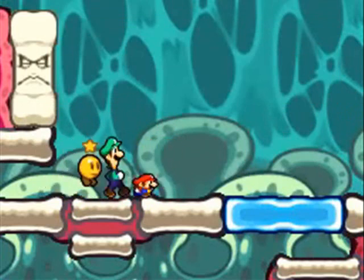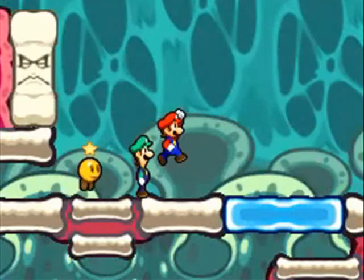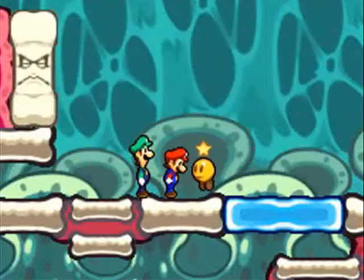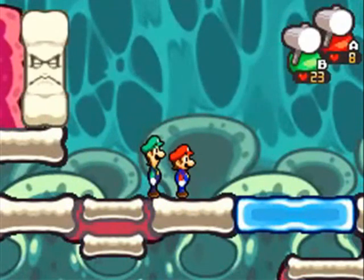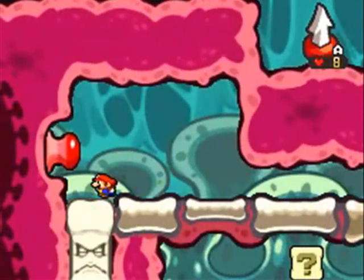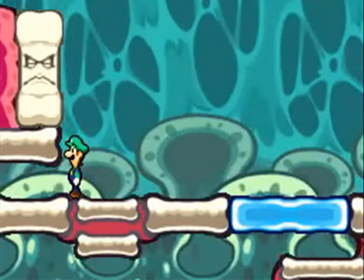Kind of interesting though — Luigi remembers this technique from Superstar Saga, so there's not going to be anyone who needs to teach it to them. They already know this from past games, so I guess it's kind of a subtle nod to Superstar Saga. Very subtle nod to Superstar Saga. Although, why we couldn't use this before I don't know, but now we can.